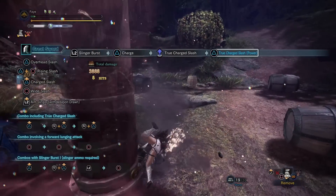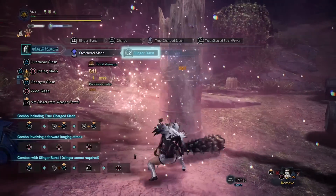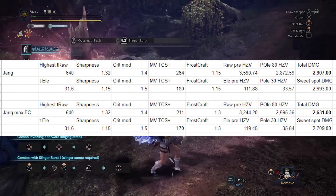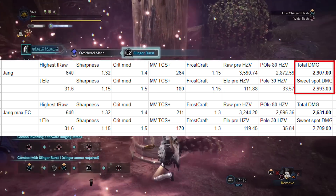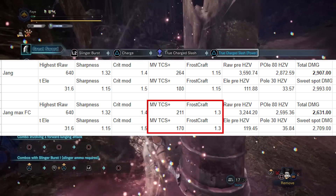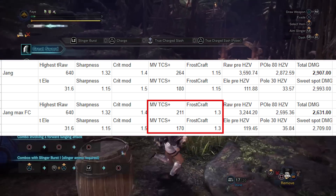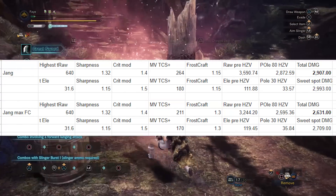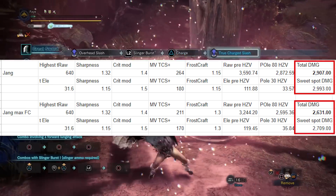This means we have to choose between either empowering our true charge slash and getting the second highest level of Frostcraft, or not hitting that first strike and getting the max level of Frostcraft. The second-to-highest level of Frostcraft gives a 15% damage bonus instead. However, if we go with that 15% and the empowered slash we do end up with higher damage. An unempowered true charge slash level 3 only has a motion value of 211 and 170 for elements — about a 25% increase in raw damage alone, which that extra 15% from max Frostcraft does not come close to making up. Not empowering our true charge slash causes us to lose 276 damage.